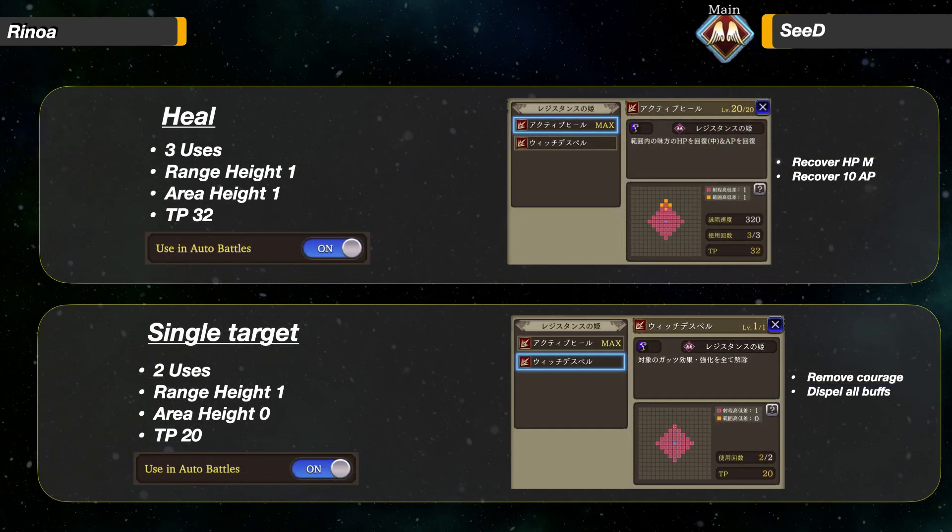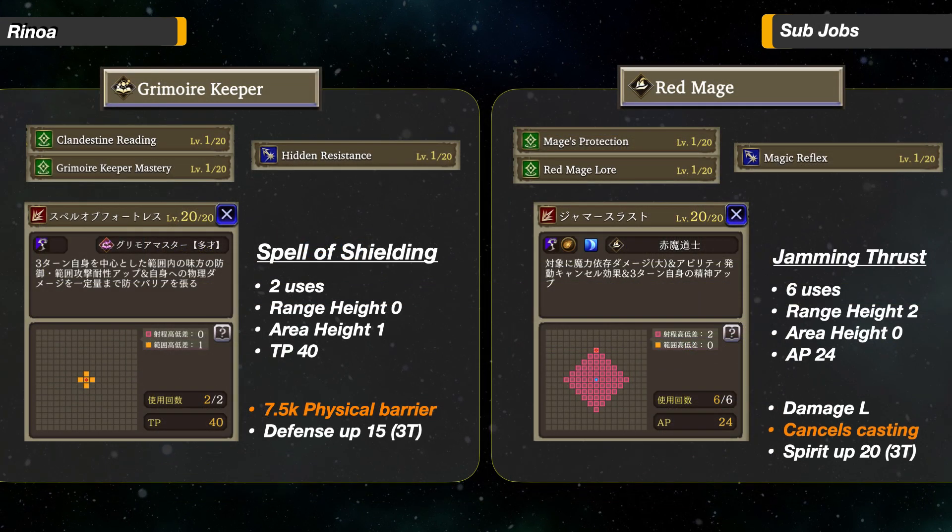Moving to the sub part of her main job. The first ability is a cross-shape AoE heal up to 5 panels away, recovering HP medium and 10 AP. The other ability is a single target TP skill that removes Courage and dispels all buffs from an enemy. This is very unique, but the AI will likely never use it — it is mainly for manual play.